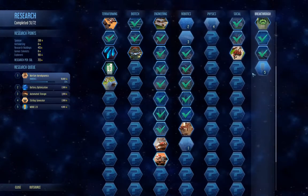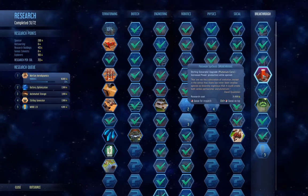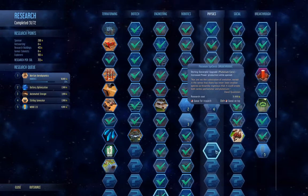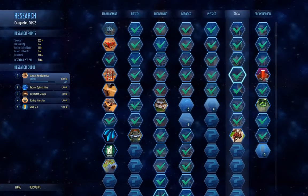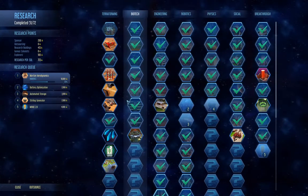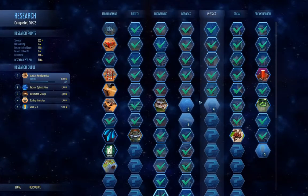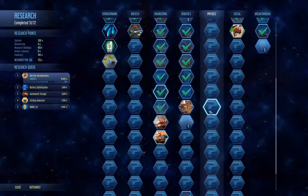I think we'll want to research the improved moxies. So once we have sterling generators and this breakthrough, we can get 30 power per sterling generator, and it actually makes them well worth building.